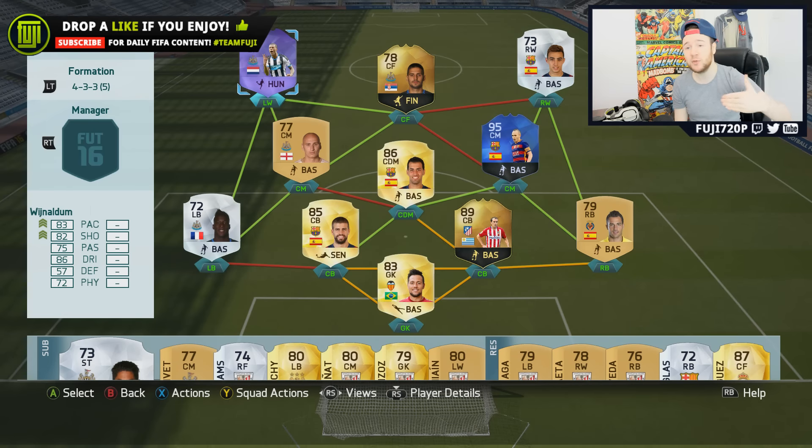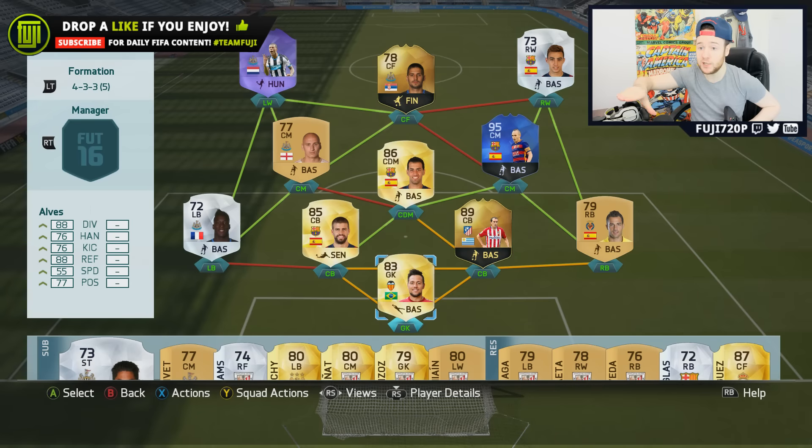We've got the purple hero Wijnaldum — I actually really like him. When I first used him I thought on the left he's not going to be that efficient, but playing him in this team I was really reliant on good passing from Iniesta to set these players up, because they're not overly quick, especially Mitrovic. So the actual quality of the passing had to be great, and it was very, very good.